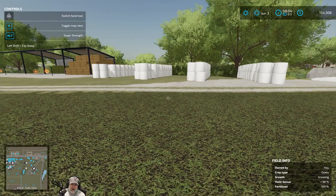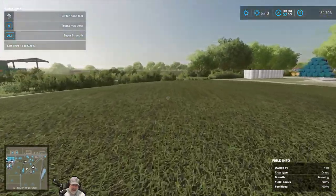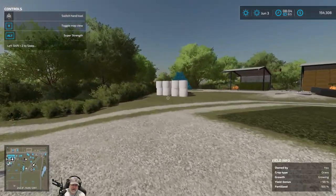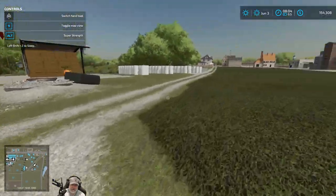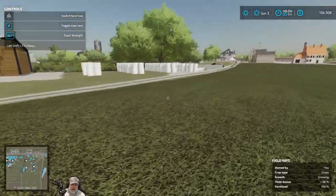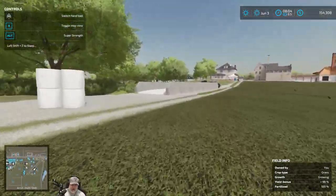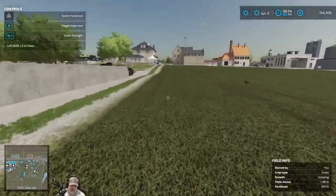We have five and a half loads that we got out of the fields — this is a partial stack. Considering that this whole entire field went to the bunker, that's why we have fewer loads than we otherwise would have.